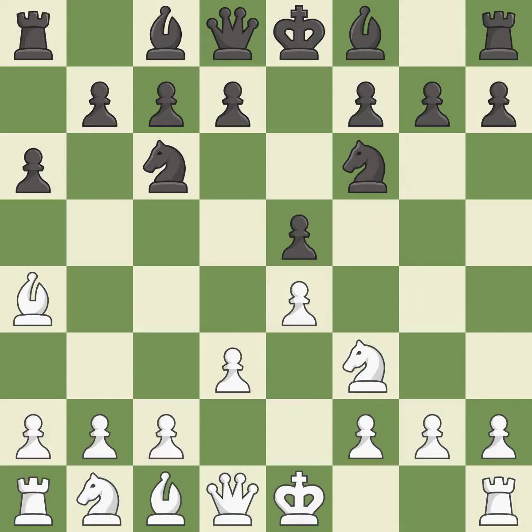d3 protects the e4 pawn and allows the dark-squared bishop to develop. d6 supports the e5 pawn and allows the light-squared bishop to develop. c3 supports the d4 pawn push and opens up the c2 square for the bishop to retreat to.